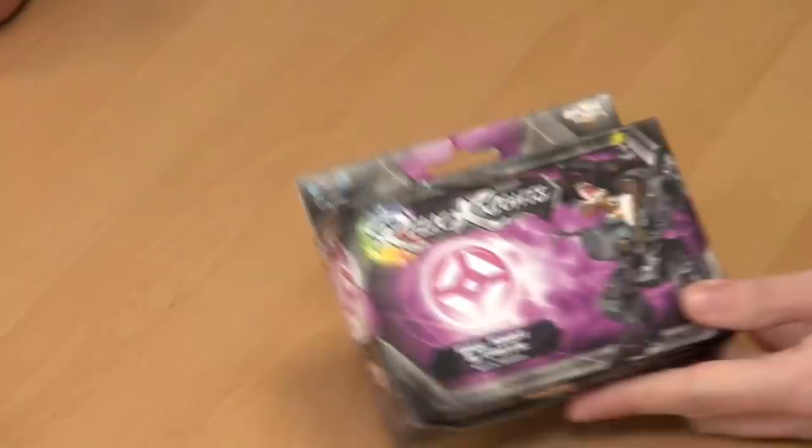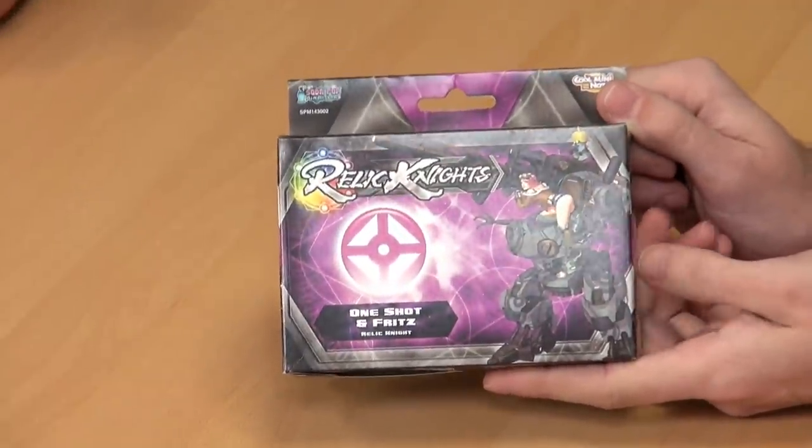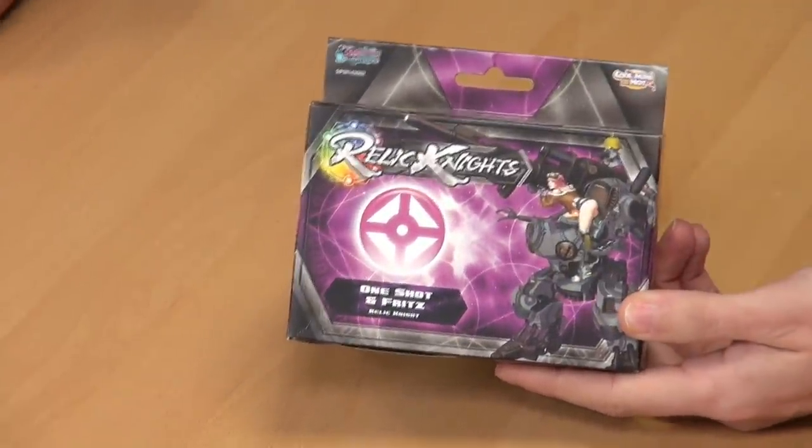This one is called Fritz. Fritz is hilarious — I'm expecting every design trope you can for a character named Fritz. We'll actually show you the box, because this is a Relic Knight, and when they become a Relic Knight, they generally get a Mac, which is a Relic. That's what they refer to, hence Relic Knights — that is their Relic.